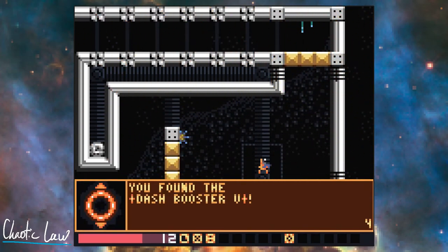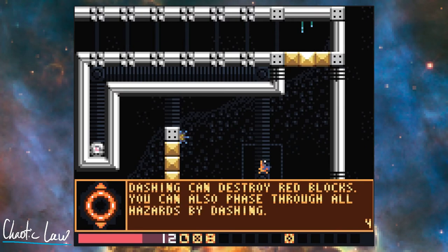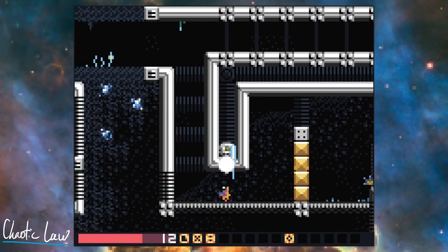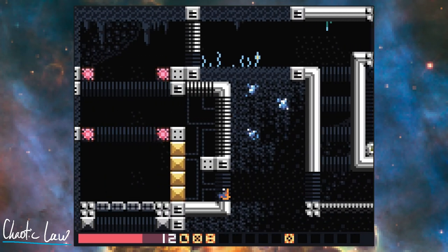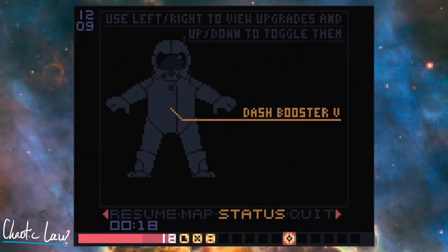And there you have it, the Dash Booster V. We can now vertical dash and avoid obstacles as well as break through red blocks vertically. Have fun with your newly acquired power.